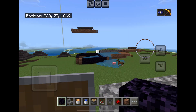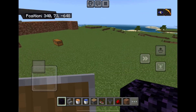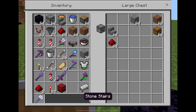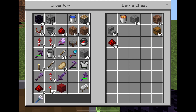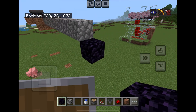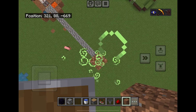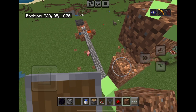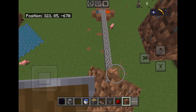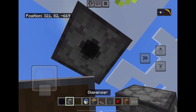Once your pistons stop moving because you've reached 13 blocks, place obsidian right here. Then go into your inventory or chest and grab your dispensers. Place 10 solid blocks right here, then 10 temporary blocks. Now break them except for the last one, because you'll need it. Now place your dispenser right here.